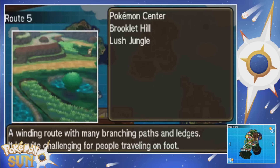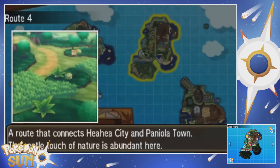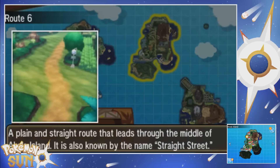This right here is Route 5. Route 6 should be somewhere around here. This is Paniola Town, and then we have Route 4. Oh, there's Route 6! Shit, it's right there. It was just in a real small sliver on the map.